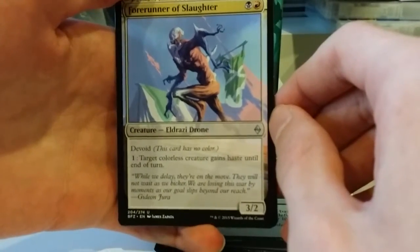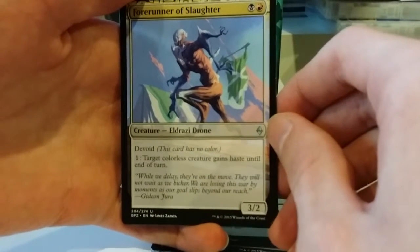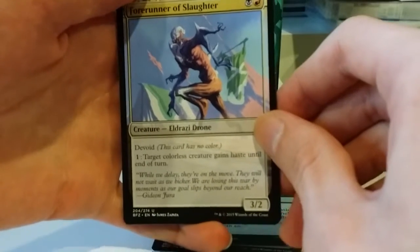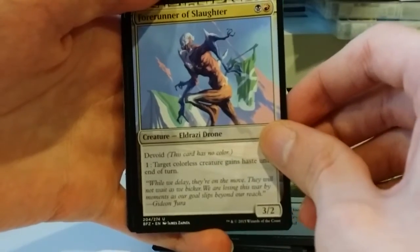Starting with the Forerunner of Slaughter. A black and a red for an Eldrazi drone. It is a 3/2, so 2 mana 3/2 — not bad. You can pay 1 to give a colorless creature haste until end of turn. Not bad.